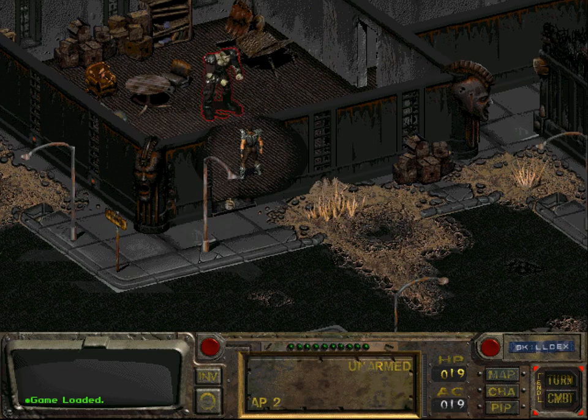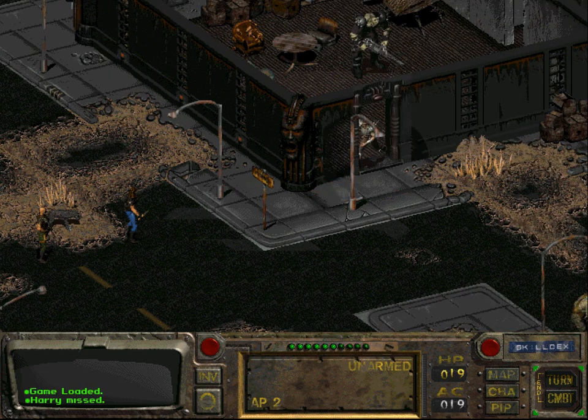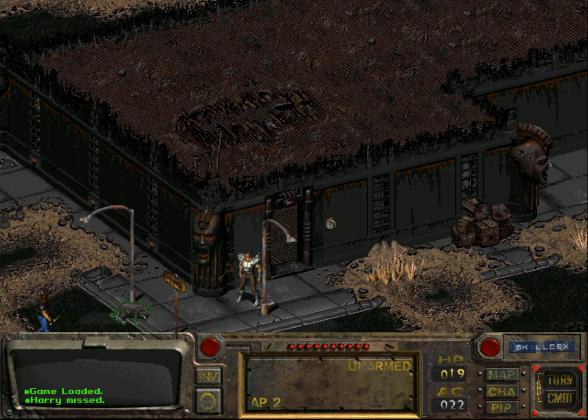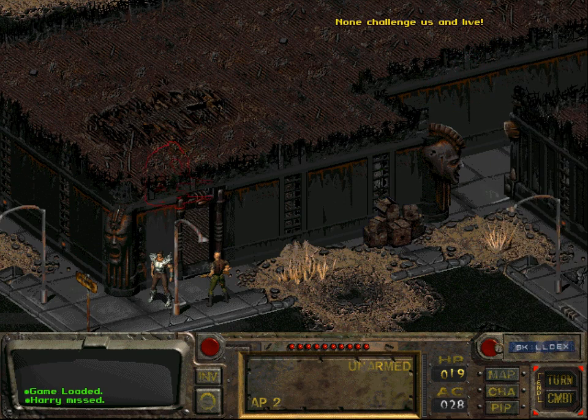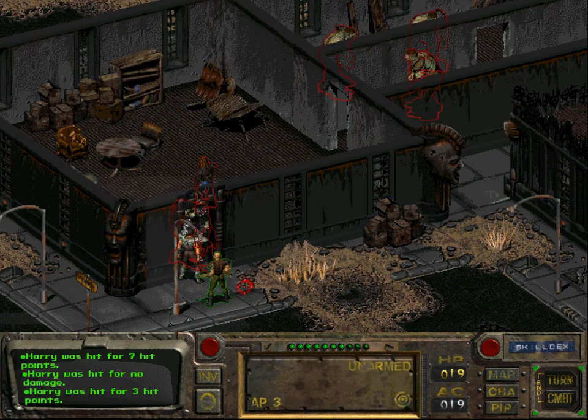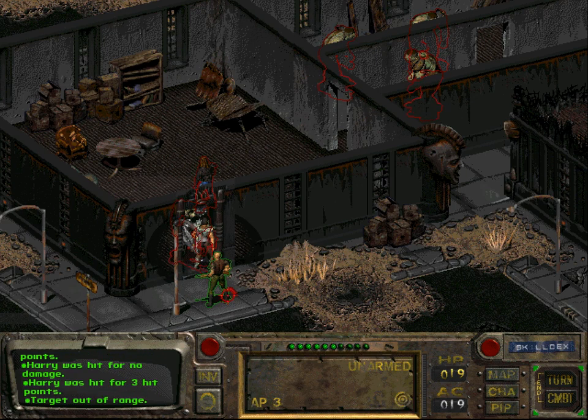This combat is probably going to take a while. Let us try to just lure Harry out. Of course the other companions are just going to try to attack Harry. What I wanted to say was that it is interesting that the companions actually don't pull enemies — only your character does. But as you just saw, that's actually quite wrong.